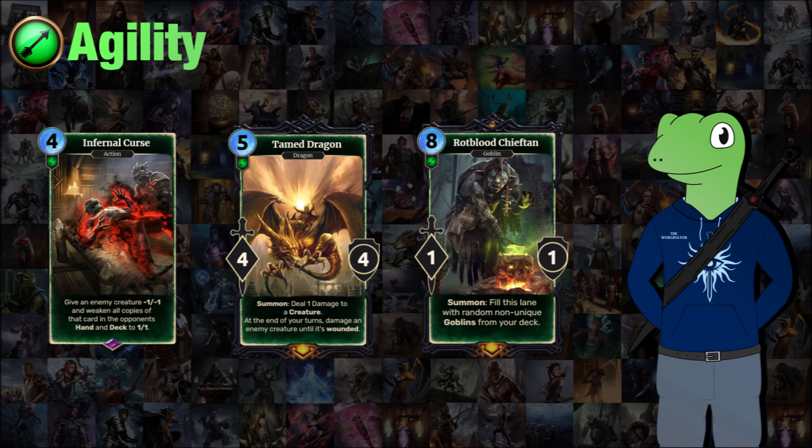Finally we have the 8-cost Rockblood Chieftain, a 1/1 which when summoned will fill this lane with random non-unique goblins from your deck. I had to make a goblin card. You can get mad at me if you want, but I just had to do it.